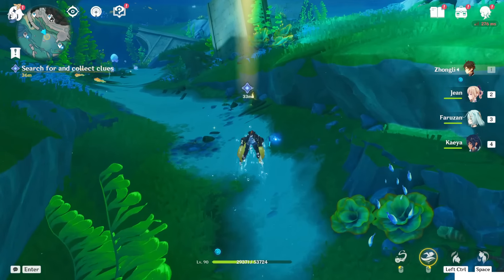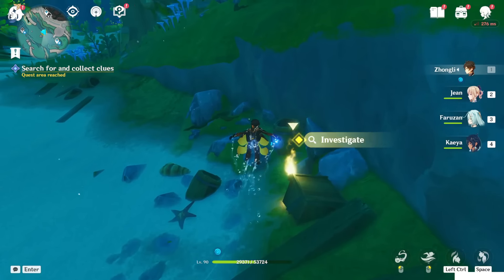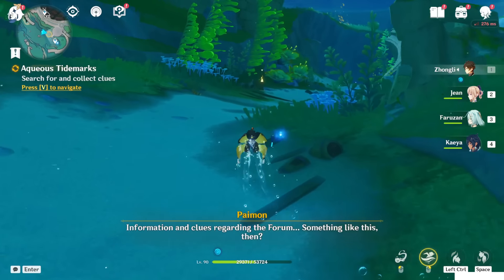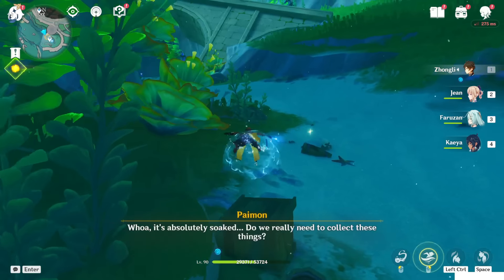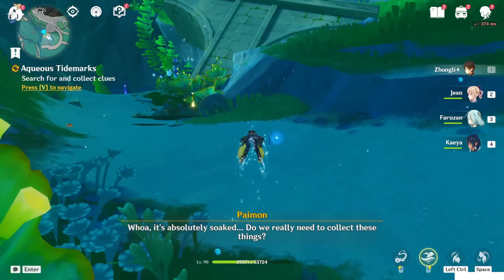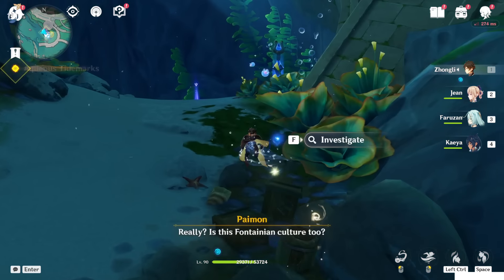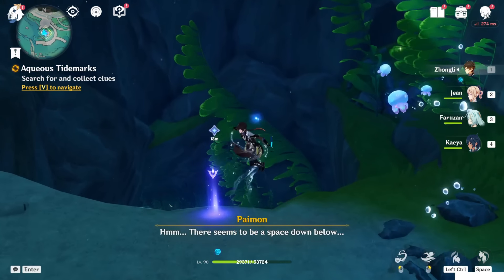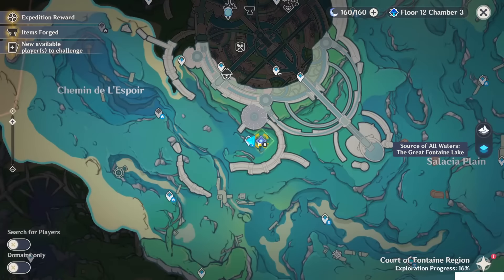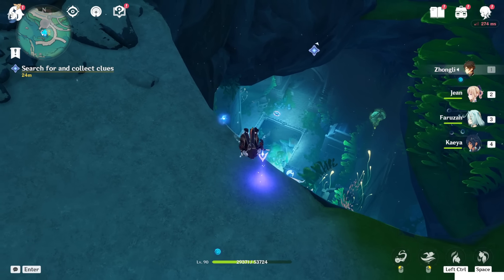Just navigate the mission and start to search for the clues. Follow it, investigate here, then investigate in front of you. Investigate here, and search and collect the clues inside this place, right in front of the teleport waypoint, as you can see.